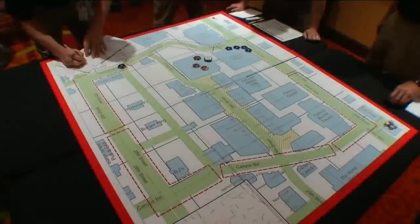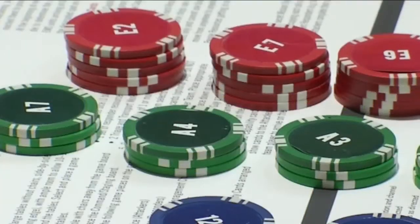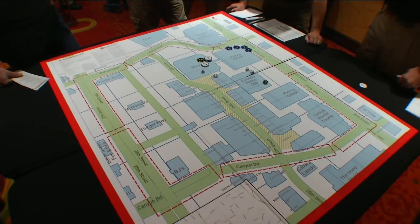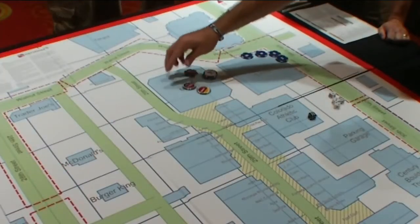The casualties are both red and the suspect is also red. Poker-style chips represent equipment, vehicles, and first responders. The dice simulate the randomness and how unpredictable the suspect's movements can be, but also the number of injuries.